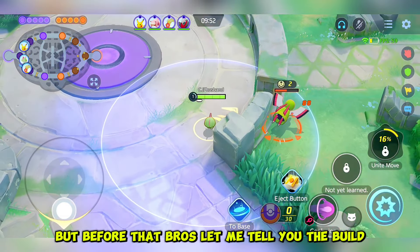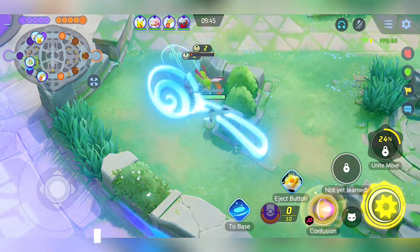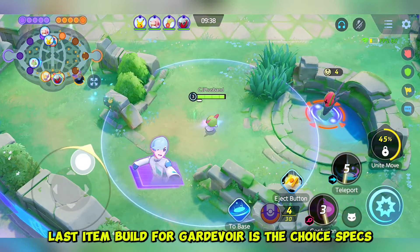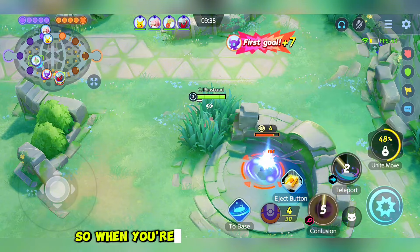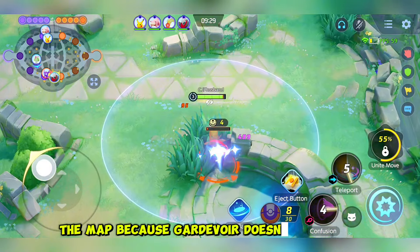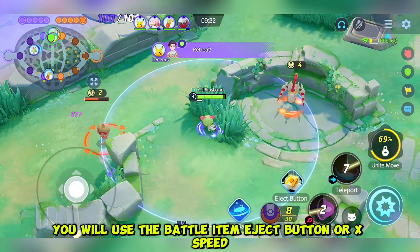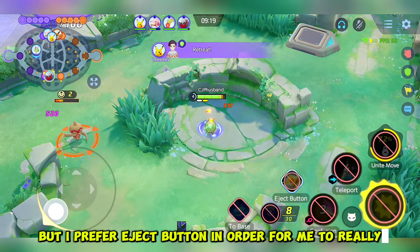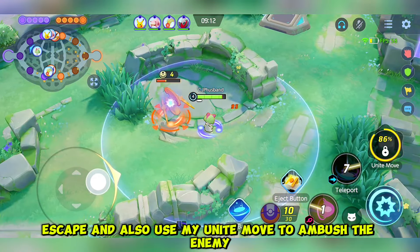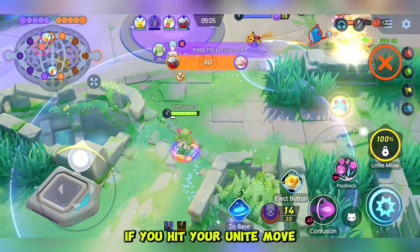Let me tell you the build. The first item I'm running is the Slick Spoon to deal more damage. The next is Wise Glass for more burst damage. And the last item for Gardevoir is Choice Specs. When you are playing this Pokémon, you really need to carefully position yourself around the map because Gardevoir doesn't have any mobility. So you'll use either the Eject Button or X Speed as your battle item — I prefer Eject Button to escape and also use my Unite move to ambush the enemy.